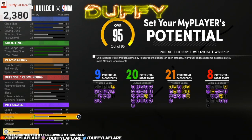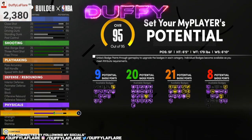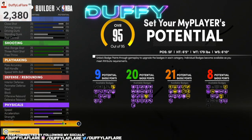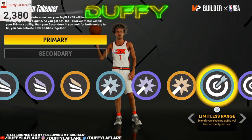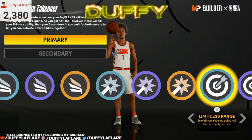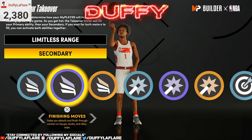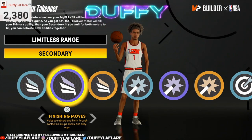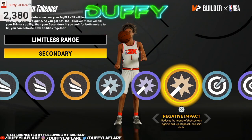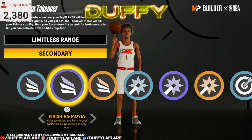This build is crazy. I was kinda hesitant at first because the acceleration is kinda slow — but trust me, you get quick first step and it's over with. Your speed with ball kicks in and it's over with. For takeovers, we already got a 95 dunk and 95 three. I'm more of a shooter when I ISO, so I'm gonna rock with limitless range first, and then finishing moves second — because it helps you absorb contact and finish on layups, dunks, and LEUs. But you can flip these if you're more of a rim-running type: put finishing moves first and limitless range second.